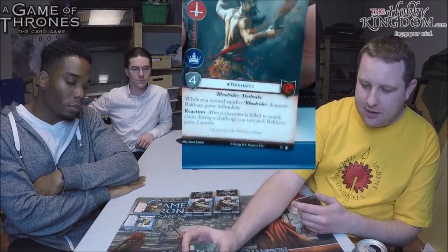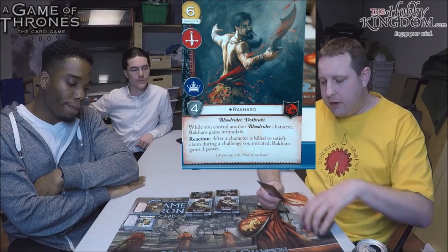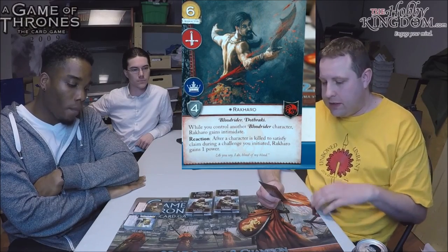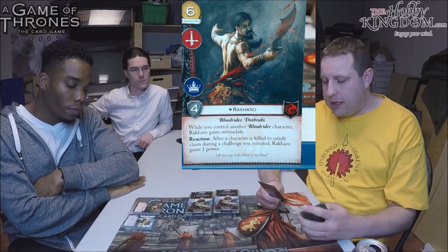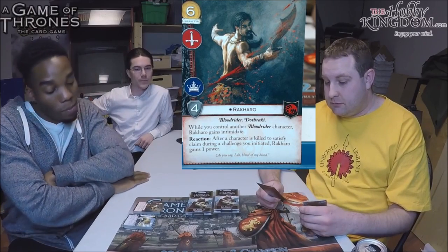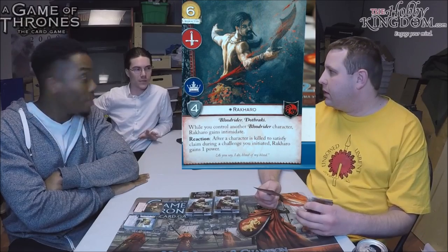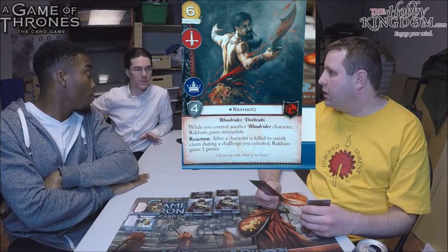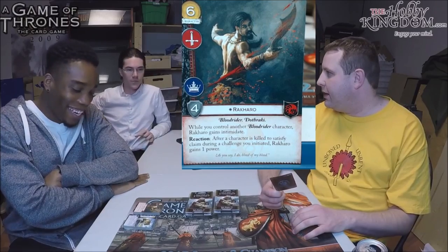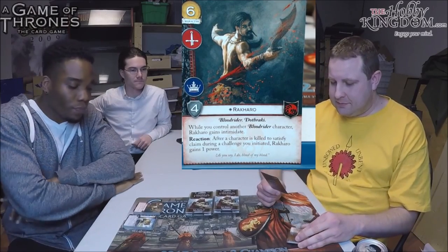Next card: Caro. Six-cost Targaryen character, military and power icons, four strength, unique, non-Loyal. He's a Bloodrider and Dothraki. While you control another Bloodrider character, Caro gains Intimidate. Reaction: after a character is killed to satisfy claim during a challenge you initiated, Caro gains one power.